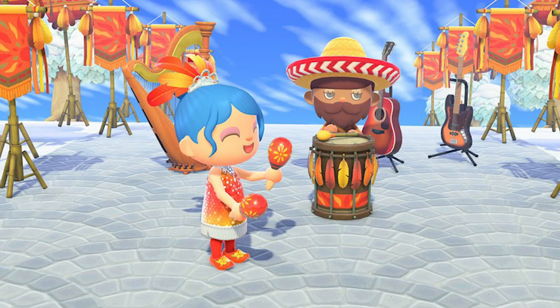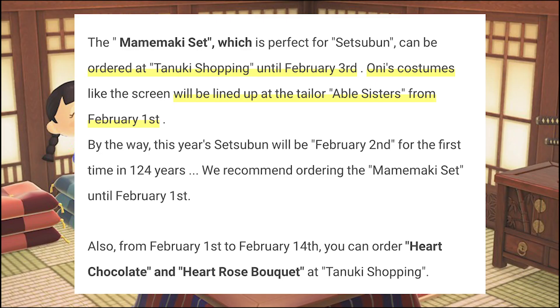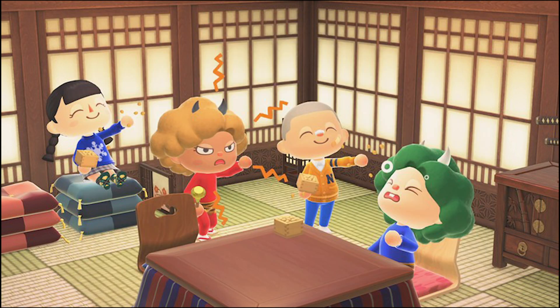In addition to this, there's going to be seasonal items in stock that you can order from the catalog, that you can see in Nook's Cranny, and that you can find in Able Sisters. The first thing we're going to see is the new set for Setsuban, which is the celebration of the beginning of spring in Japan, which includes these items that you can see in this picture here. They look really, really sweet, so I'm excited to get them.